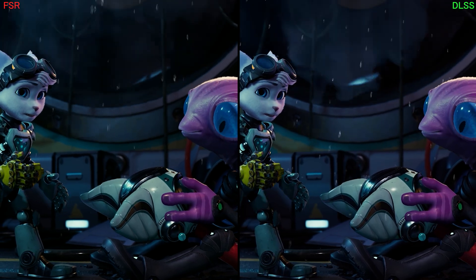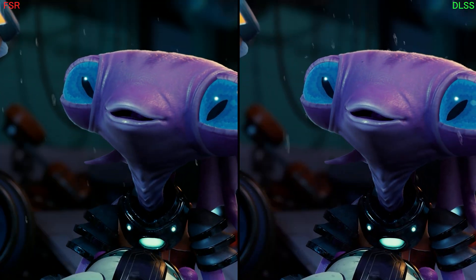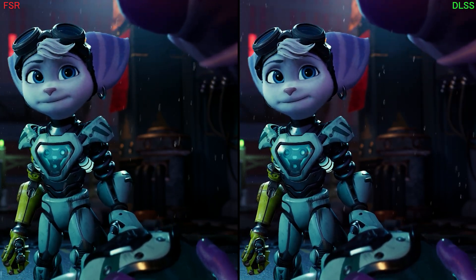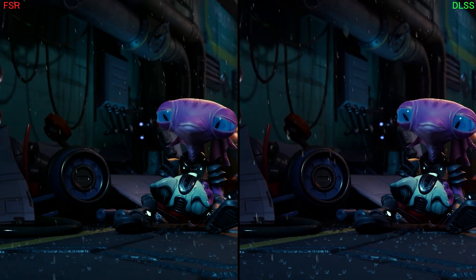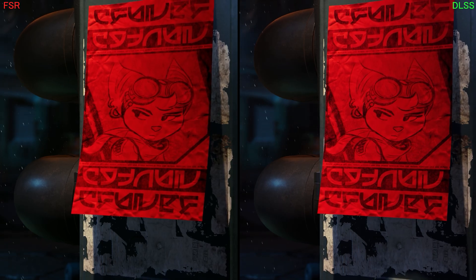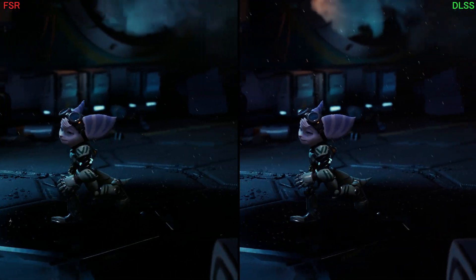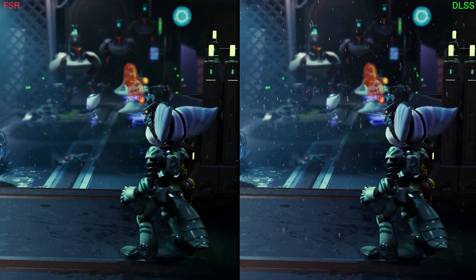In this video the focus is going to be image quality, because that's what FSR 3.1 aims to address. I've captured some footage at 120 fps and slowed it down to 50%, just so we have more time to analyze things, because the flickering stood out more during cut scenes with Ratchet & Clank and Rivet's fur, but also during gameplay.